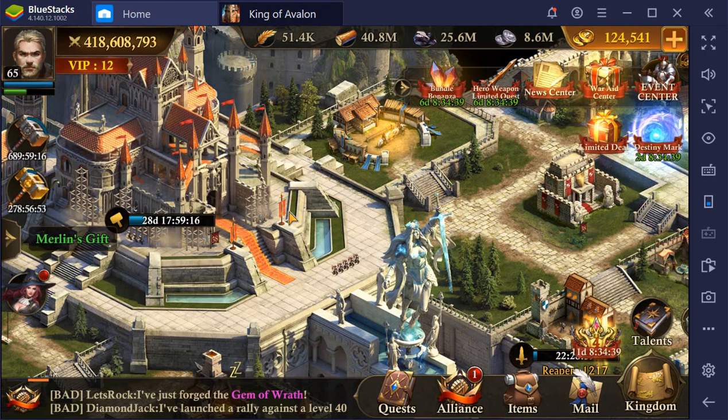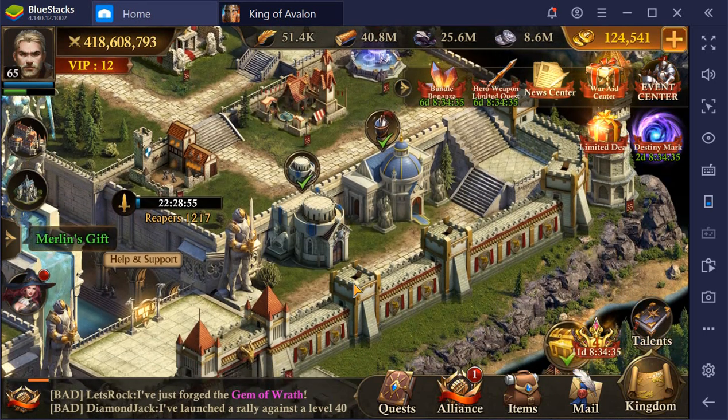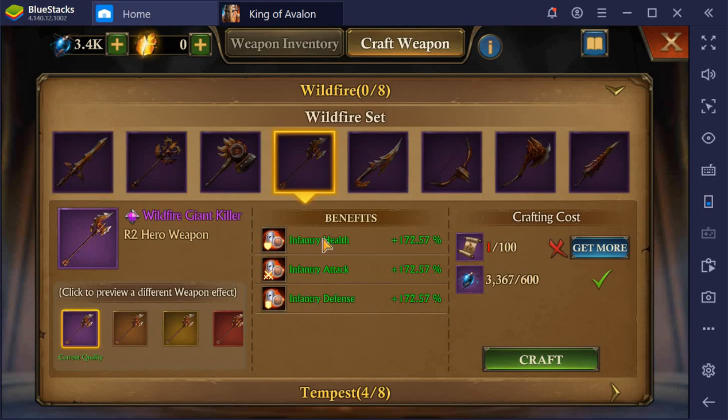Another major new feature is the new set of hero weapons. This is the Wildfire set and there's a significant increase — the purple of Wildfire is 57.52, the earlier level was 30. The infantry and cavalry boost are 172.57 at purple, and the previous one was 90, so that gives an indication of almost twice the amount.